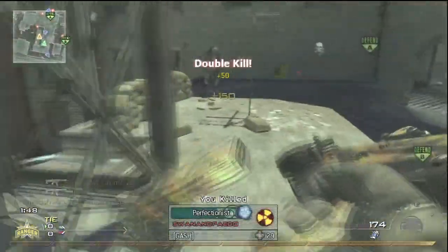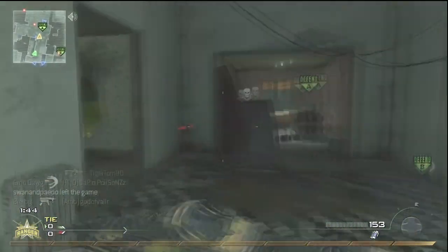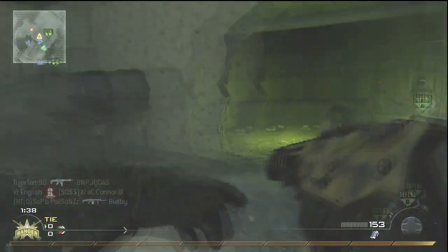Using the fact that I've pushed the spawns over to the right to get the double kill off my respawn. Using Sitrep Pro, I recognise there's an enemy there. Very useful.